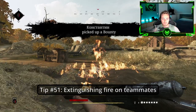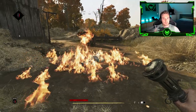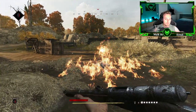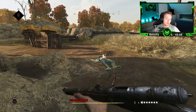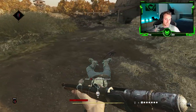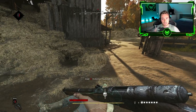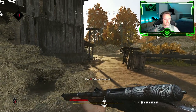Tip number fifty-one: Extinguishing fire on teammates. You can either throw a choke bomb which will put them out immediately. But if you wait a couple of seconds until the big fire is gone, then only the body will be burning. At that point you can just tap F, the revive button basically, and he'll be put out. This is a good way if enemy hunters are shooting at you and put your teammate on fire and you just want to get him out quickly and have no choke bombs.